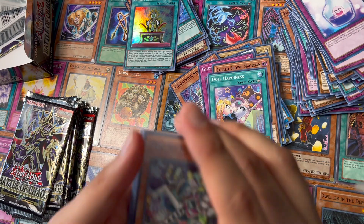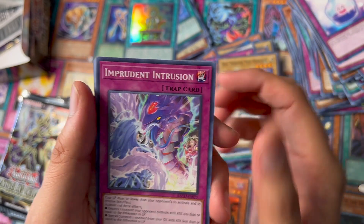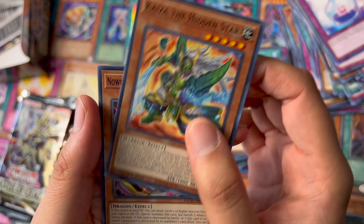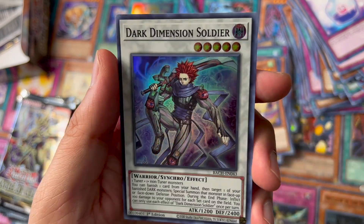Got another Mad Hacker, Doll Monster, Imprudent, Top Share, Neroid, Epsilon, Kaiza, Nauru, and a Dark Dimension Soldier.